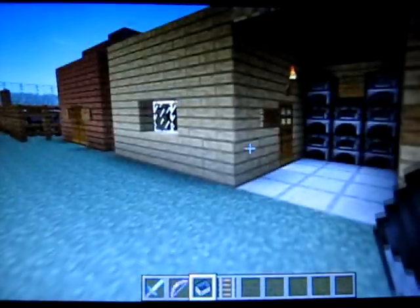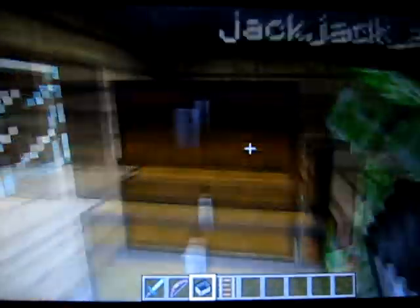So this is the armor and weapons shop — you get free smelting, free armor, and weapons and tools. Obviously there are walls, otherwise people would run out. This is the food supplier — free cooking and free foods.